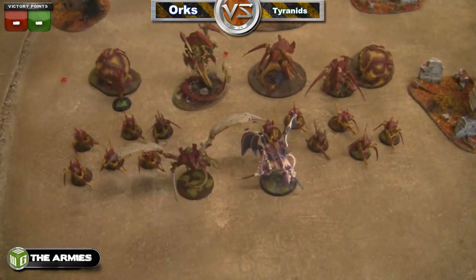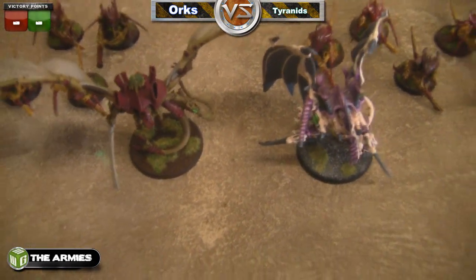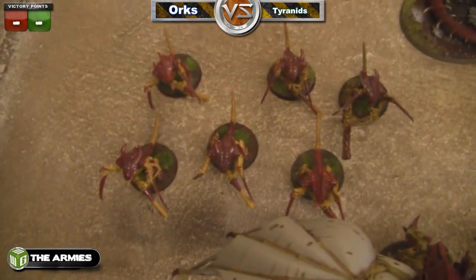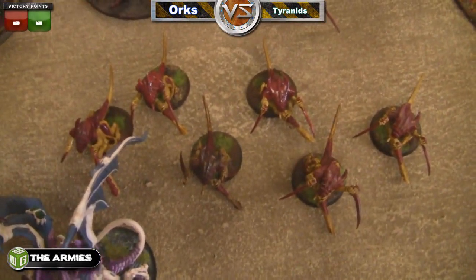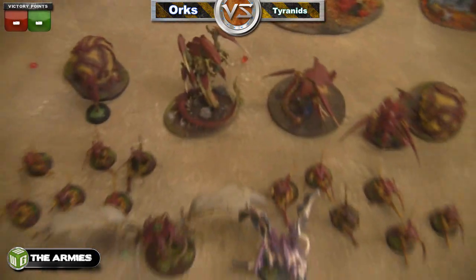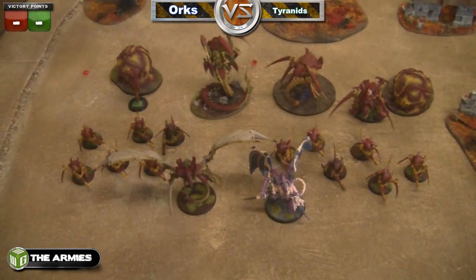So these are the Tyranids that I brought. There's lots. We've got 2 Flying Hive Tyrants with 2 Twinlinked Devourers on each one. 6 Warriors with Bone Swords and Lashwhips. 6 more Warriors with Bone Swords and Lashwhips. 2 Trigon Primes. The Carnifex and the Doom. No spawning, nothing special. We're just going to outmaneuver him with our 2 Flyers.